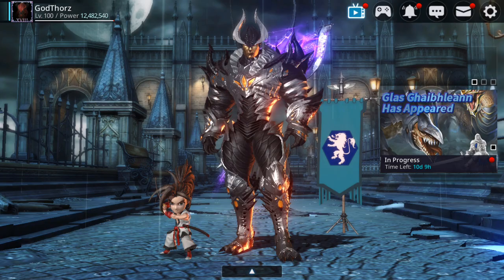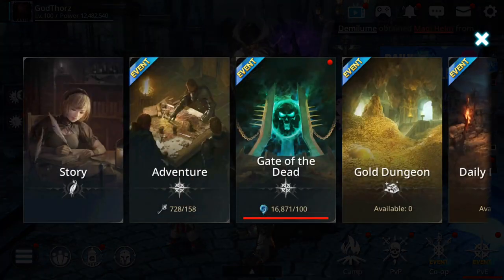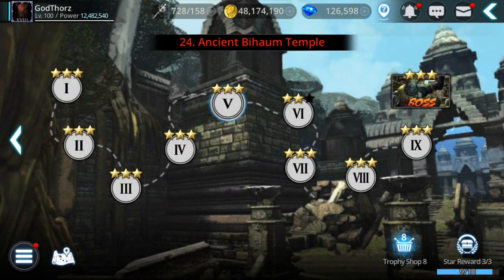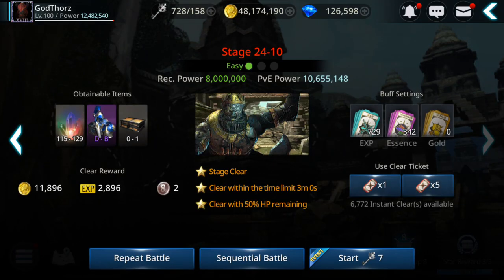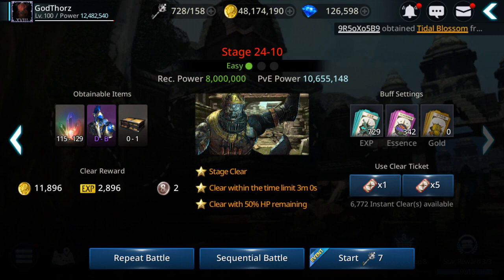If you go to PVE → Adventure and farm a boss, you have the chance to get gear from rank D to rank B. The higher the level, the better the chance to get rank B gear, so this could be a decent way to farm some rank B gear.